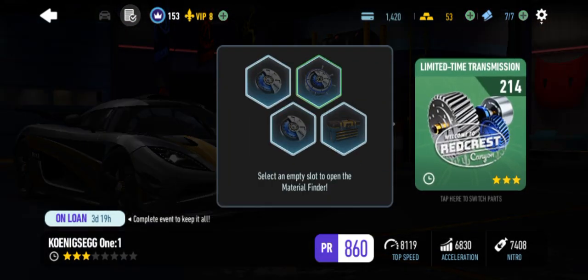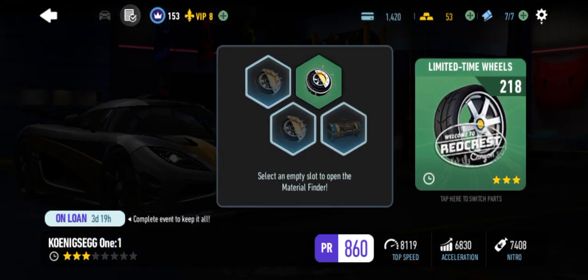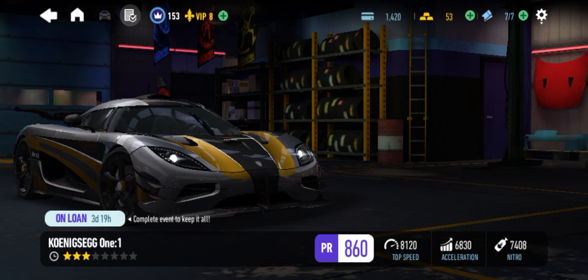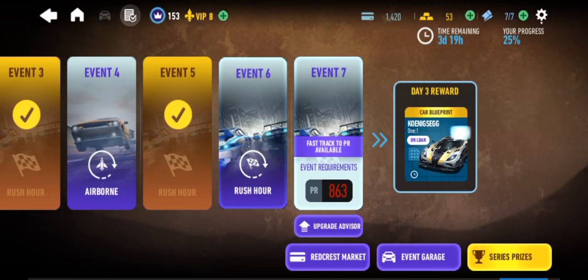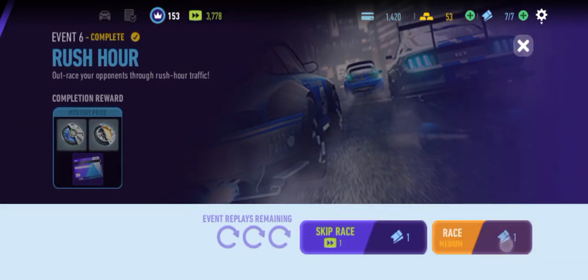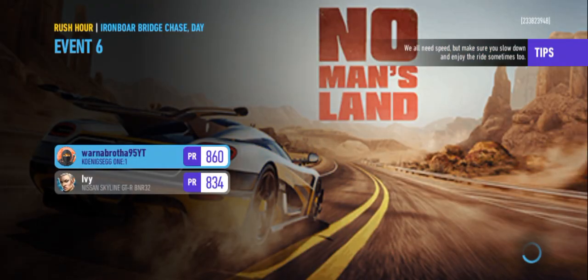Over to transmission — basically all transmission materials. Over to the wheel — wheel stuff, really useful. Let's go ahead and do this rush out-of-race and try to get some of these wheel and transmission materials. And if not that, we can at least get some more money.